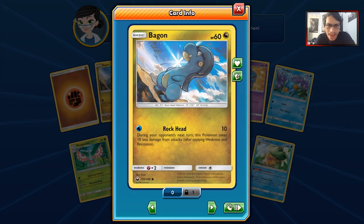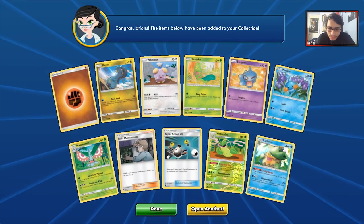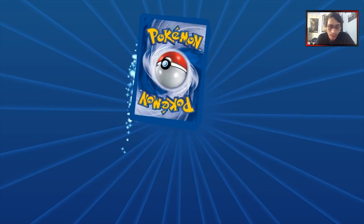We got our first Bagon — that's a really nice artwork, Rockhead Bagon. We got more 70 HP Mudkips, but we're hoping for GXs. We'll see what we get in this next pack.